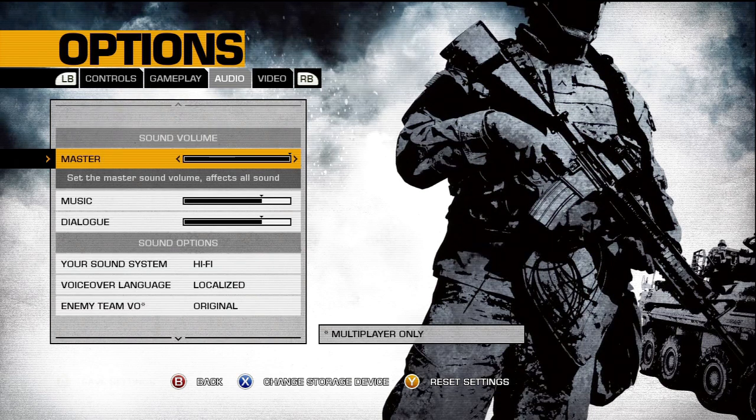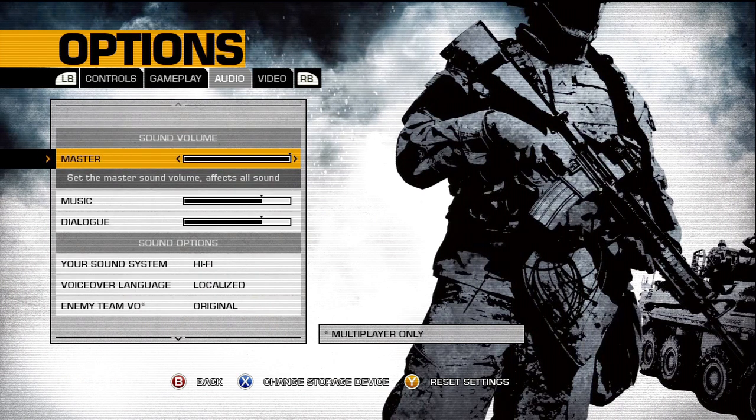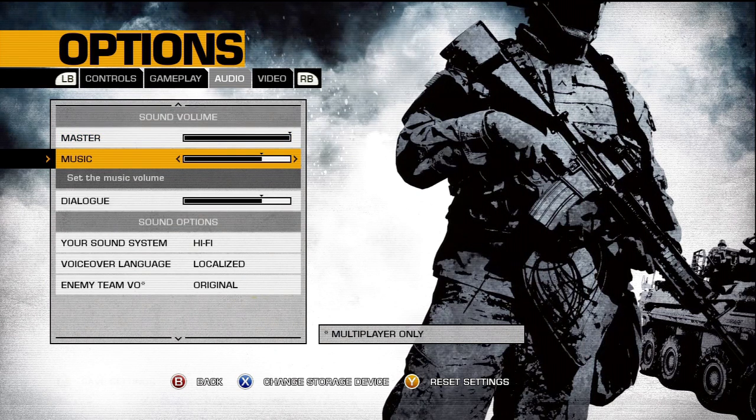Audio is one of the most important settings because it can really alter your gameplay. Master controls every single sound — it's like the master volume, basically changing the volume on your TV. I keep it at max because I can always change the volume on my Turtle Beaches. Music is really preference-based — if you find it distracting, you can put it all the way down. I think mine is at default.